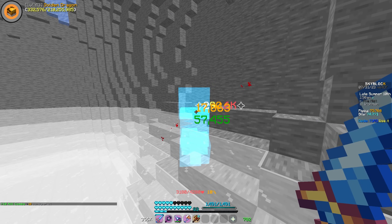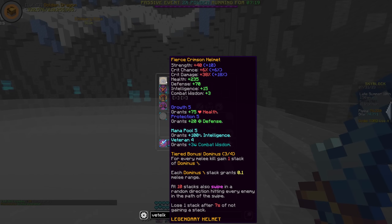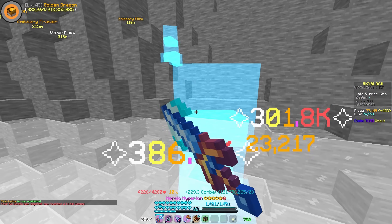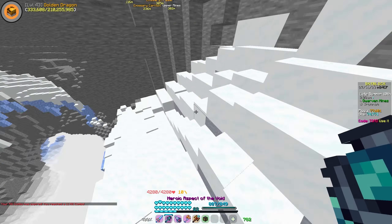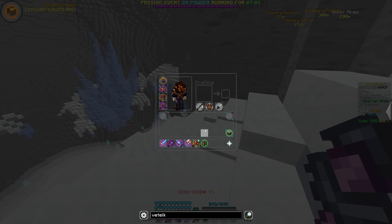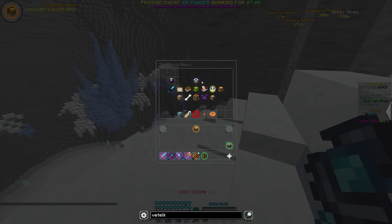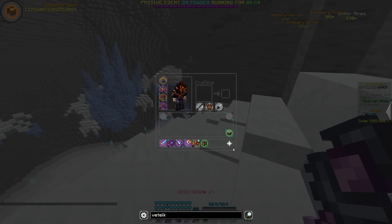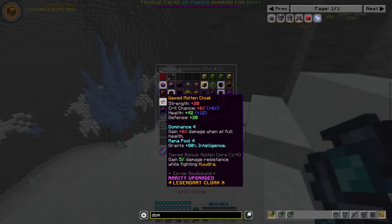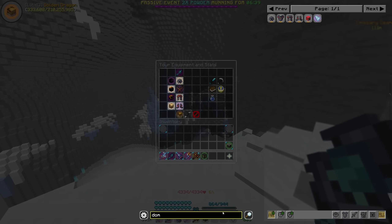It looks like my damage is a little bit low from having low-starred Crimson, so I might have to put some stars on this Crimson Helmet just to deal enough damage. I also need to fix my equipment to get more Veteran levels for as much XP as possible. I'm probably going to use this Gauntlet for extra damage, and a Cloak with Dominance. It looks like we're stuck with a Dom Mana Pool, so I don't have as much Veteran as I'd like, but this may be what we have to deal with.